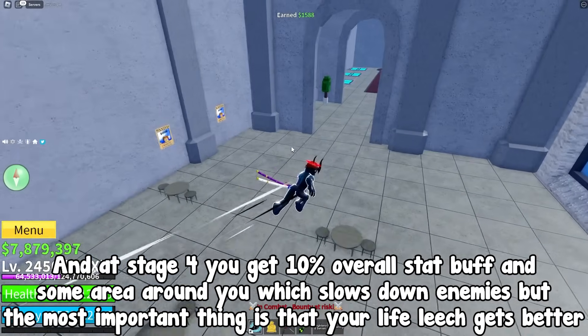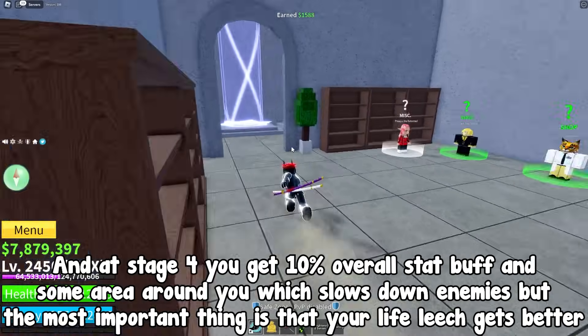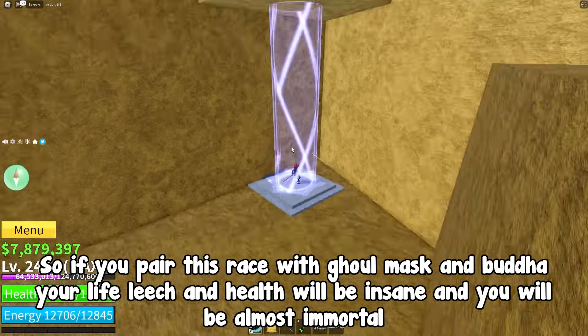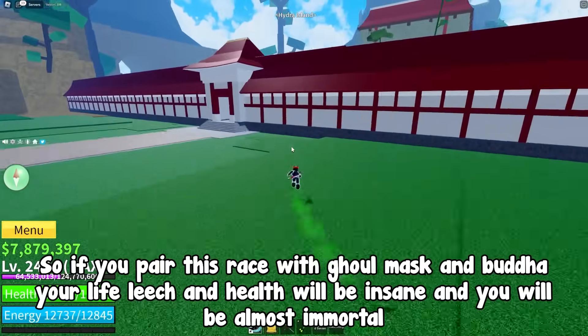At stage 4 you get a 10% overall stat buff and an area around you which slows down enemies, but the most important thing is that your life leech gets better. If you pair this race with Ghoul Mask and Buddha, your life leech and health will be insane and you will be almost immortal.